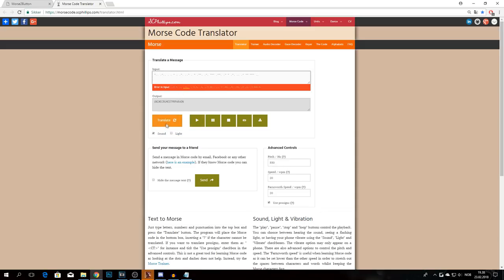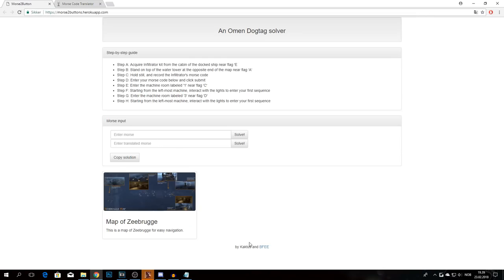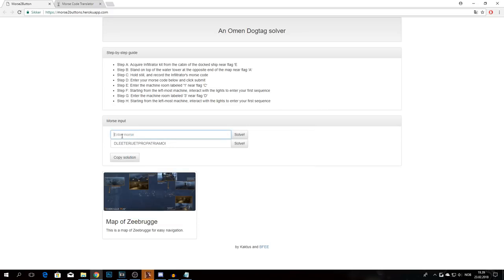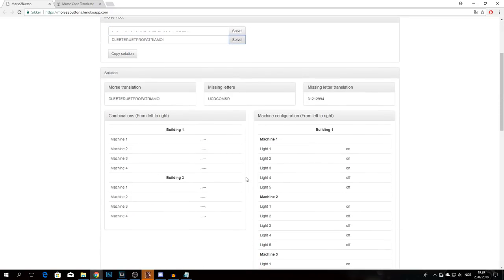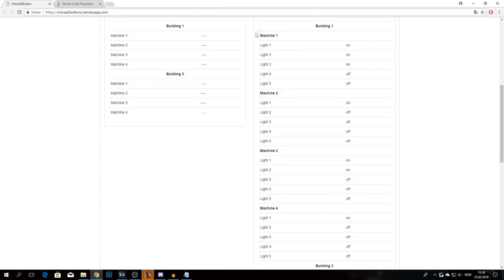Copy your morse code, paste it in and click translate. Here you will see a number of letters. There is a guy on the Discord of the easter egg hunt for Battlefield who has made a web page called Cactus — this is really helpful. Enter the translated code in there, bring in your morse code, enter it, and click solve. This result will pop up — keep it, you'll need it shortly.